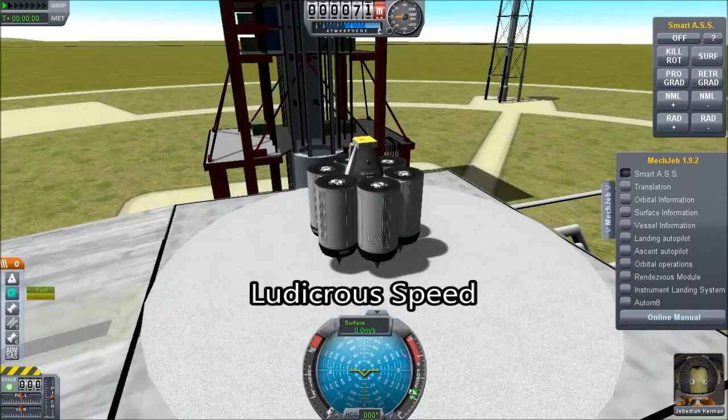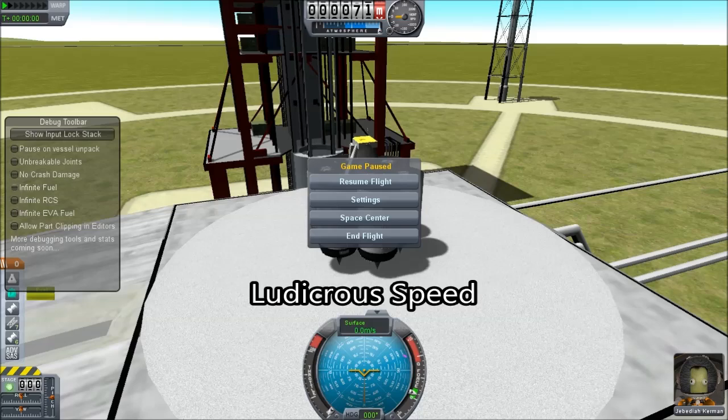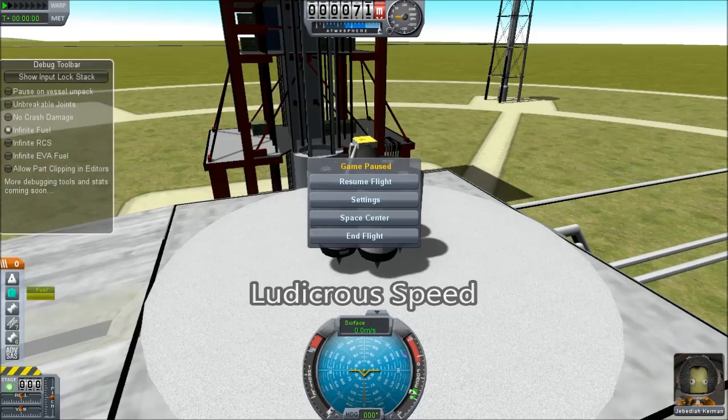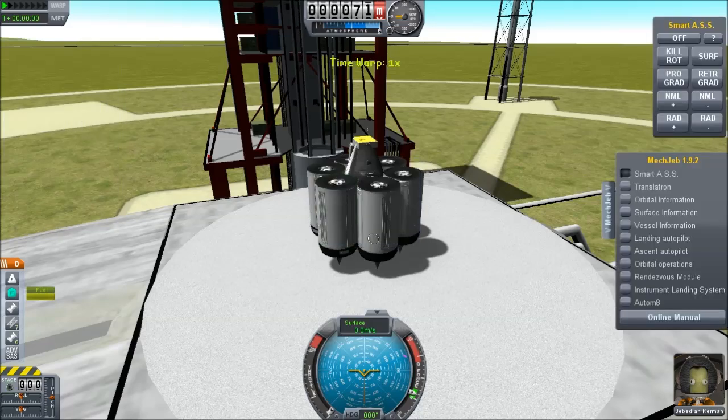Hello, it's Scott Manley here. Yesterday I posted a video regarding the game A Slower Speed of Light, MIT Games Lab's exploration of relativistic effects at walking speed.